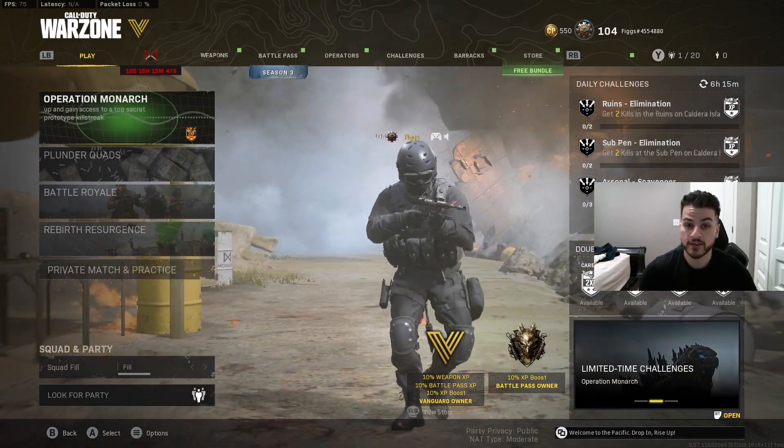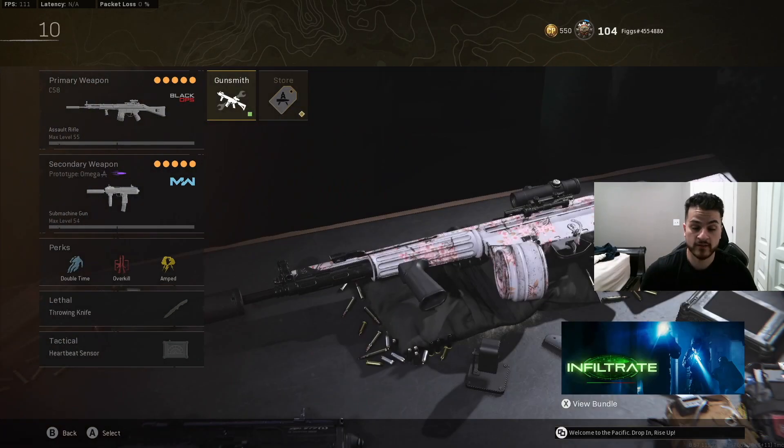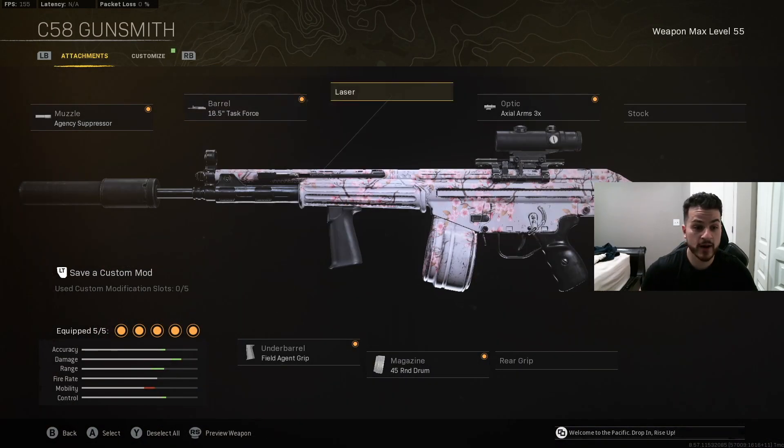Alright guys, welcome back to the channel. Hope you guys are having a great day today. Bringing you another Warzone gameplay — we're using the C58 in today's video and we're going off with it. Here's the setup: HC suppressor, Task Force barrel, 3x sight, 45 round mag.